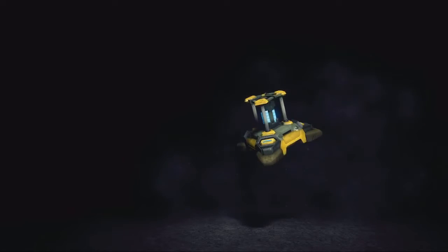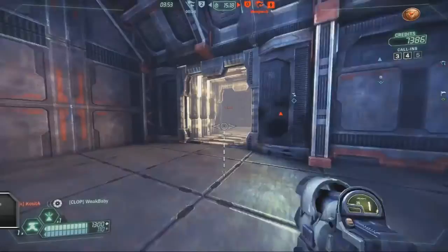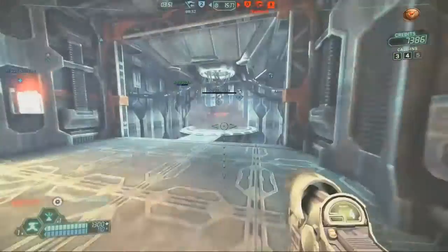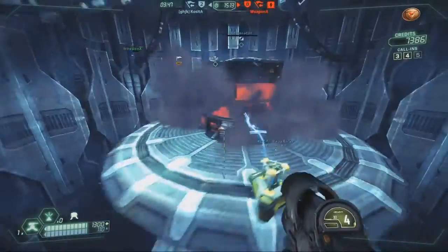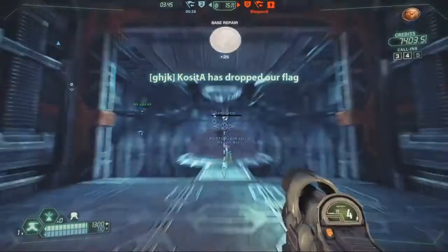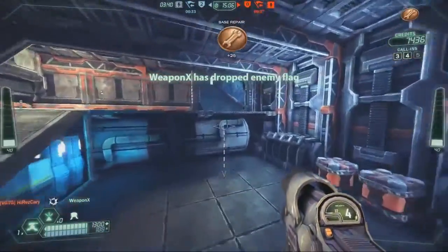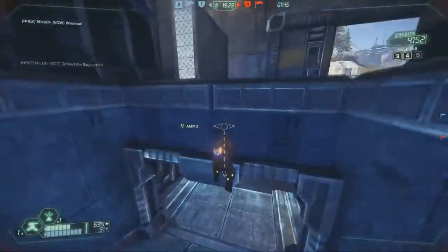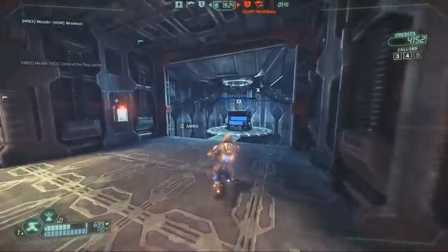The newest belt item for the Technician is the repair kit. The repair kit will automatically repair any damaged structures or mechanical objects around it. This can be used in combination with your own repair tool, or you can free up your secondary slot for an additional weapon. These repair kits are perfect for topping off health on defenses while you move on to other things.